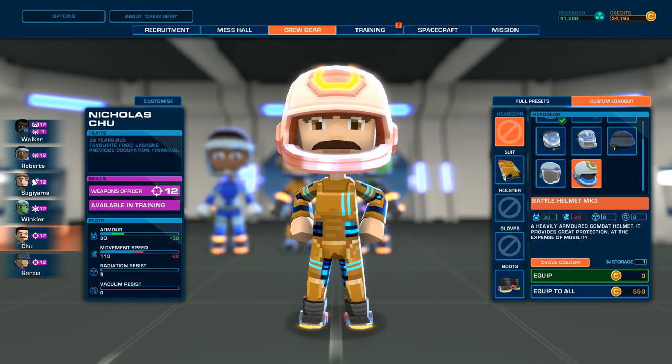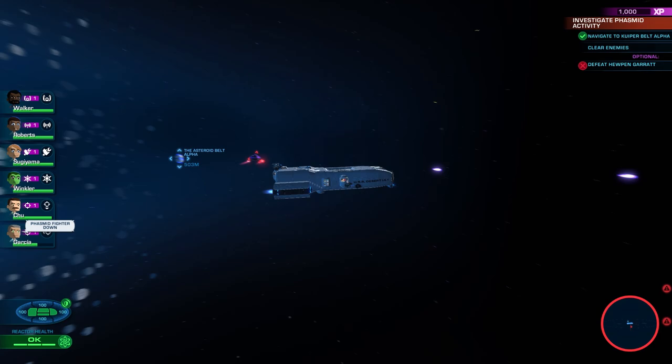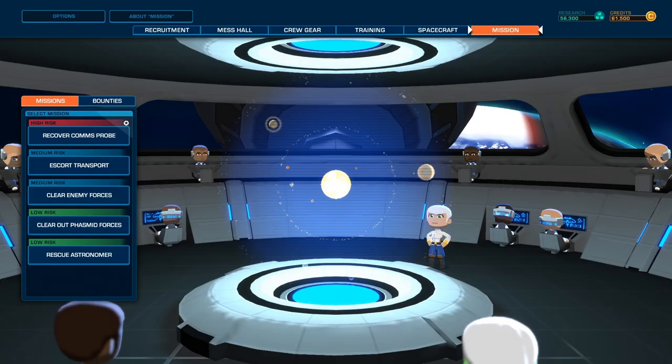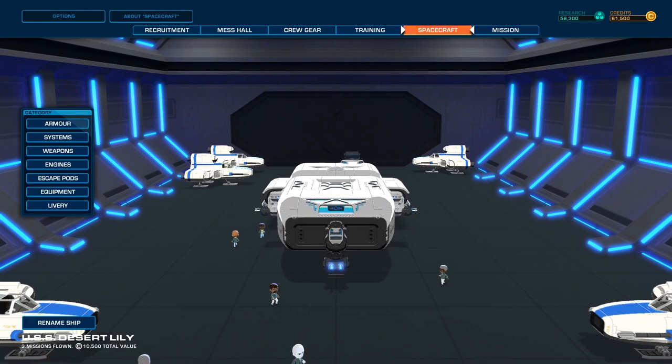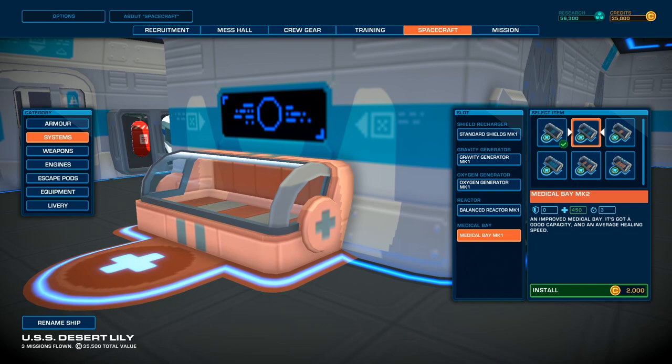You could be sent on a rescue mission, asked to investigate strange activity, or even chase down a bounty on a notorious Phasma Champion. Different missions have different levels of risk, so make sure you're prepared by visiting the hangar before you start. Using credits earned in your previous missions, you can upgrade your engine, weapons, shields, and medical capabilities. Upgrade your equipment, too — you're going to need those fire extinguishers and escape pods.